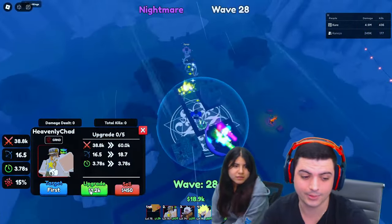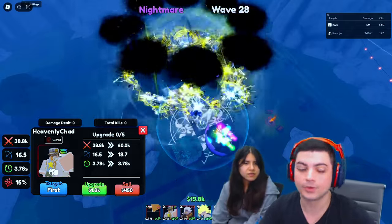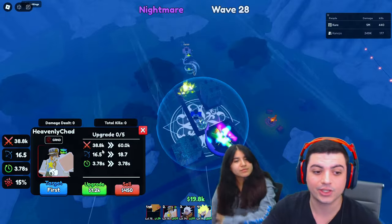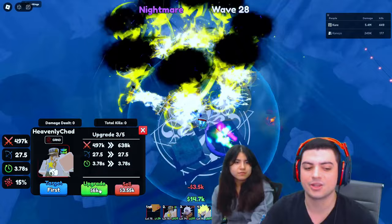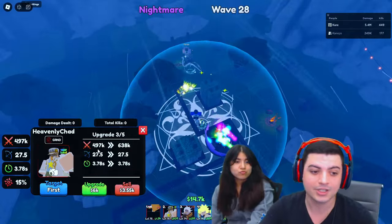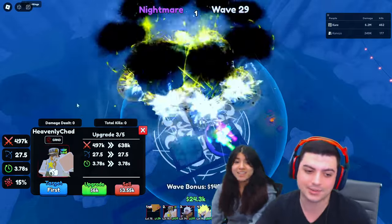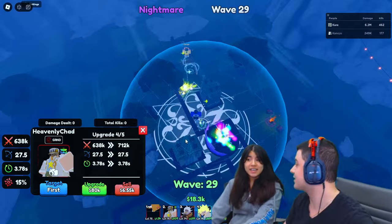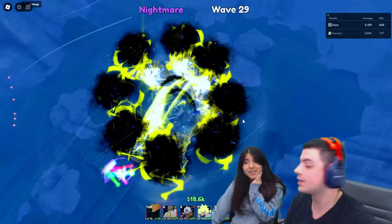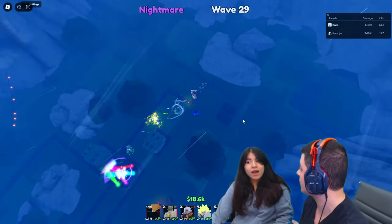We'll play some Heavenly Chad — that's what they call him in this game. My co-host has the Entrepreneur trait, which is a big rip — I've only gotten three Entrepreneurs myself. He starts off at 38.8k and for literally 7,100 including placement costs, he's already doing almost 500,000 damage. Jodaro is just insane.